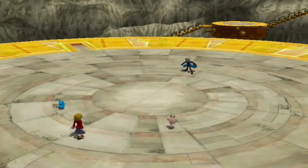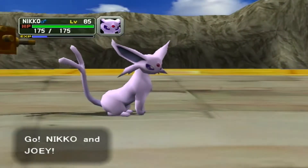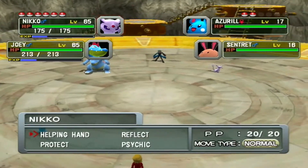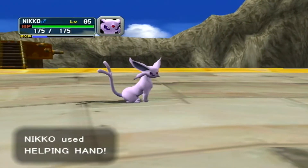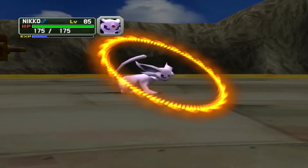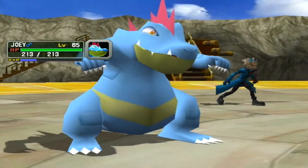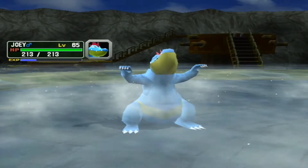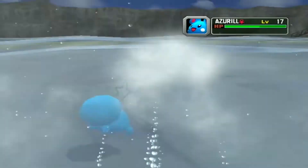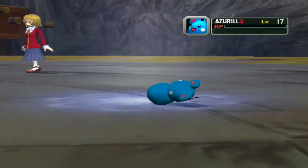I bought one of the Christmas event bundles in Pokémon GO, so I got a whole bunch of incense and lucky eggs. I've been popping an incense and a lucky egg — which lasts half an hour — then walking around for half an hour catching a bunch of Pokémon, getting experience points, and getting exercise while I'm at it. It's a lot of fun. I just hit level 25 yesterday.